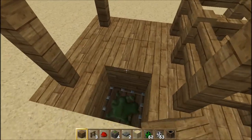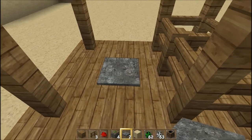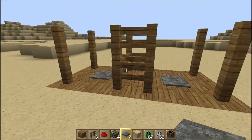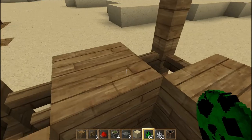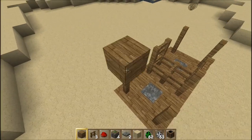Dann wieder Holz drauf. Dann müsst ihr eine Steinplatte drauf machen. Wieso, weshalb, warum? Ist egal, macht einfach, weil man das machen muss. Wenn man jetzt hier drauf geht, geht das halt zu. Die Mobs könnten hier noch rausspringen und alles, deswegen machen wir hier kurz ein Dach.